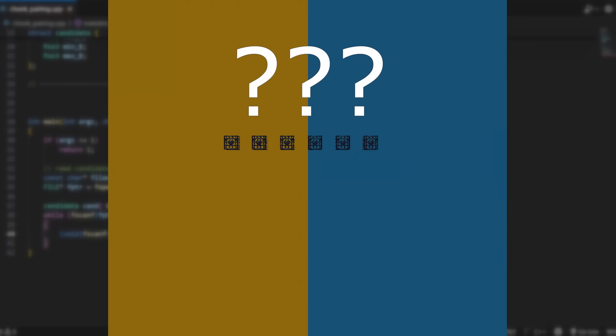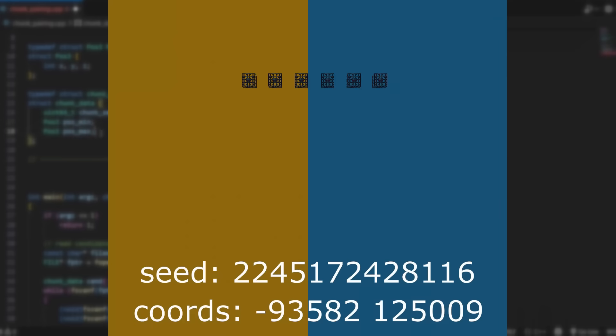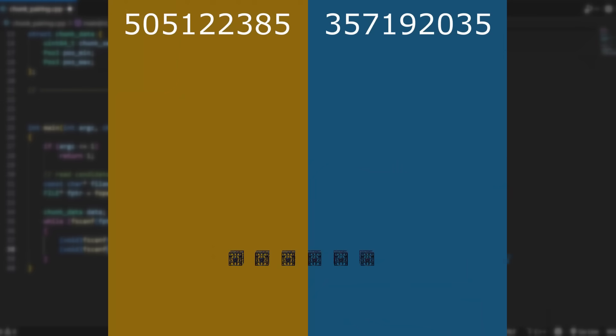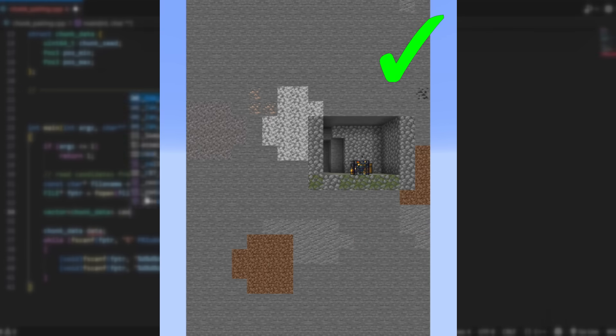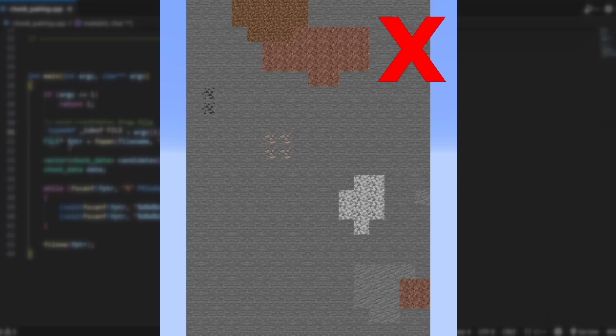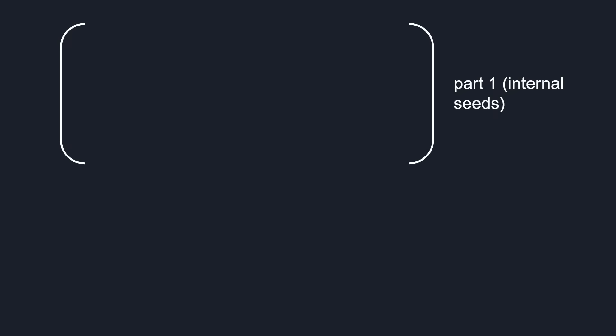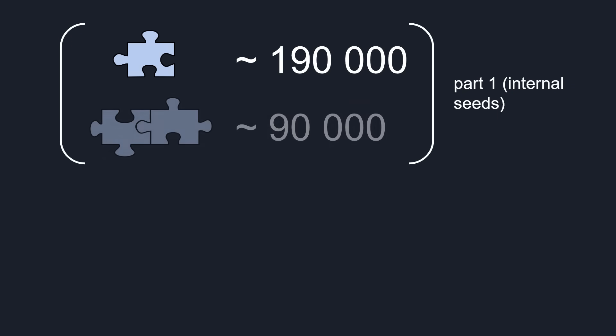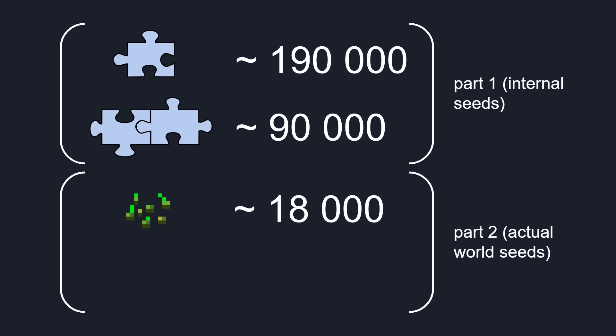The current results are still pretty abstract and not directly usable in-game. So the next step is to convert our pairs of chunk seeds into actual world seeds using the two-chunk reversal algorithm. Then we'll filter out seeds in which the first dungeon doesn't generate. The first program found 190,000 chunk seeds, organized into 90,000 matching pairs. Using two-chunk reversal, the pairs were converted into 18,000 world seeds and then filtered down to a final few. It was time to start checking them in-game.